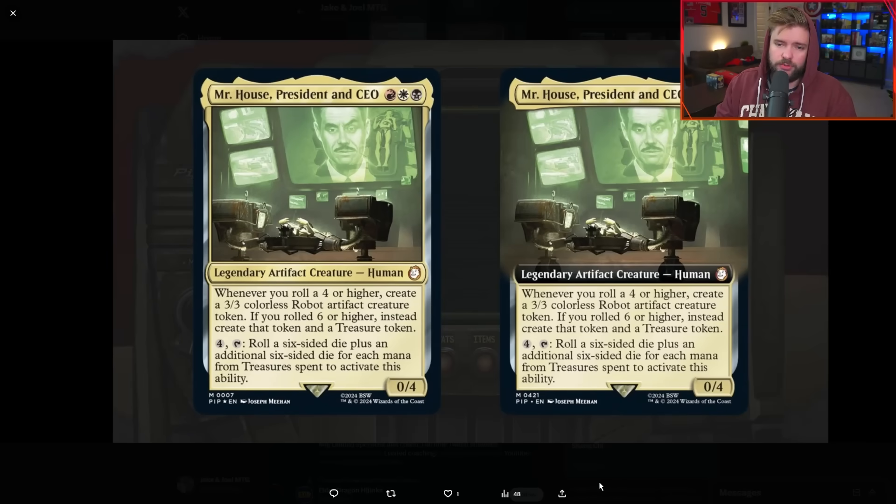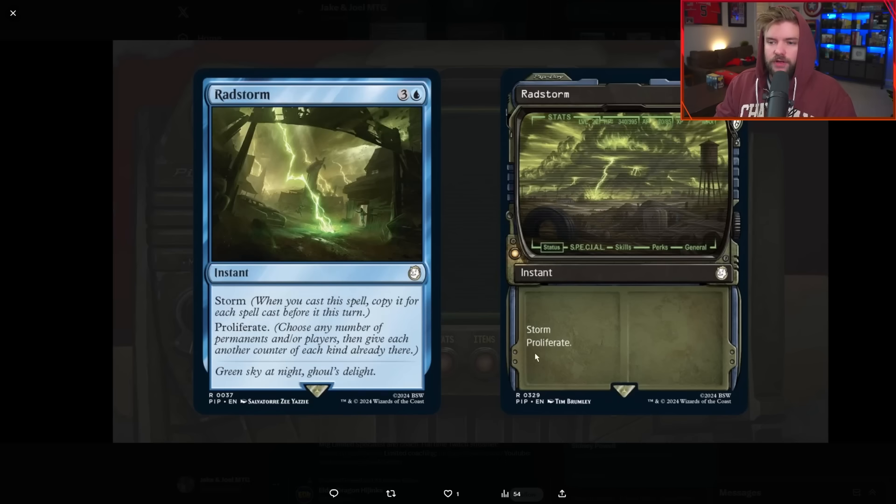Another Mardu commander: Mr. House, President and CEO — a dice-rolling Mardu commander. Whenever you roll a four or higher, create a 3/3; if you roll a six or higher, create a 3/3 and a treasure. Pay four, tap it, roll a six-sided die plus an additional six-sided die for each mana from treasures spent to activate. So you're turning a treasure machine into dice-rolling machines creating 3/3s. You can do this at instant speed. If you like the dice-roll mechanic, you'll love this. If you don't, move on.